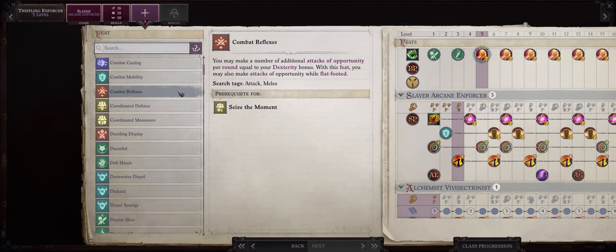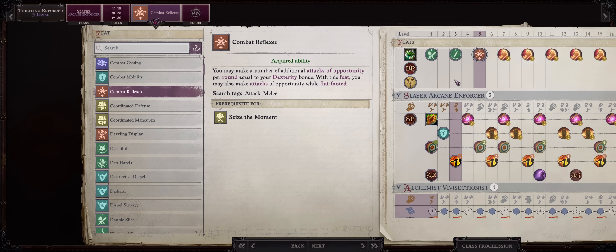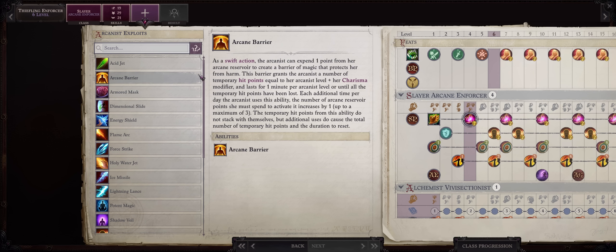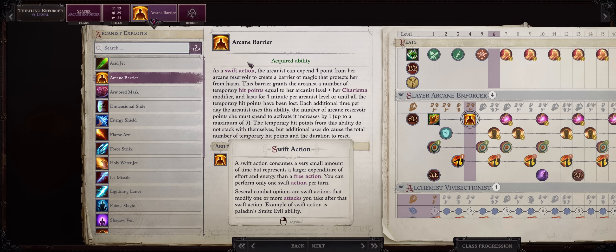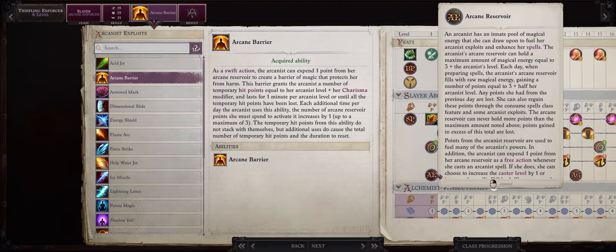Then at level 5, be sure to pick Combat Reflexes. It can help a lot when you have high Dexterity, and this is a must-have for when you get Outflank and the Trickster critical feats later. We won't have the space for it until much later. For your second exploit, my preferred pick is Arcane Barrier, because it will provide you with temporary hit points, which work as another layer of defense on top of your already high Armor class. Because it's cast as a swift action, you can even use this during battle when you most need it. And you also have many uses of it because of your Arcane Pool.